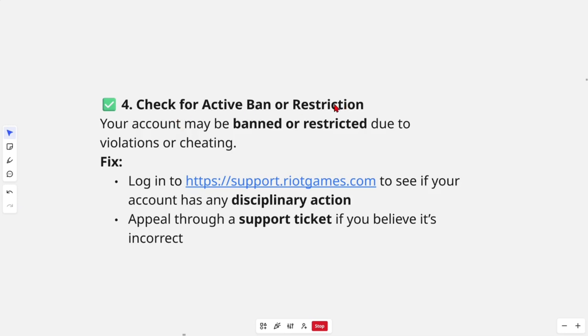Fix number four, check for an active ban or restriction. Your account may be banned or restricted due to violations or cheating. To fix this, log in to see if your account has any disciplinary actions. Appeal through a support ticket if you believe it's incorrect or unfair.